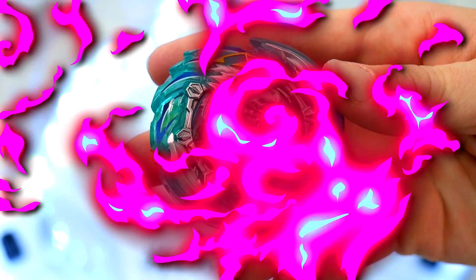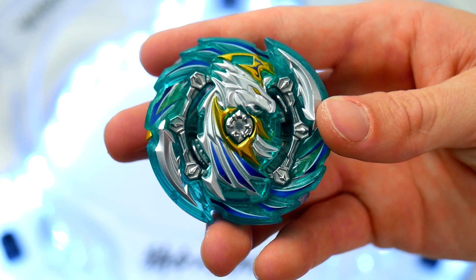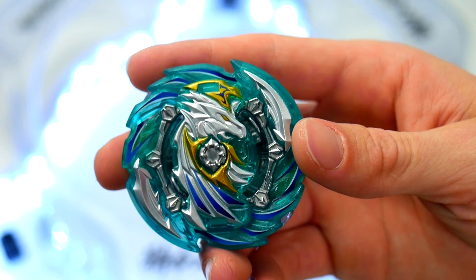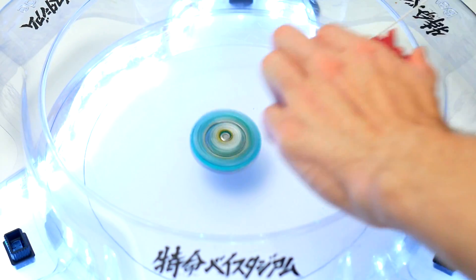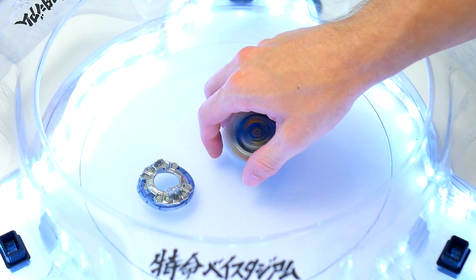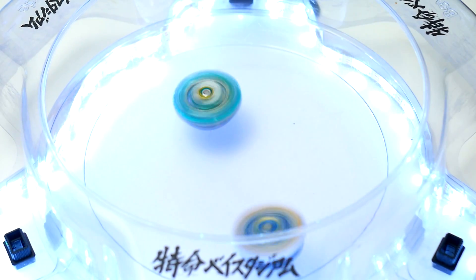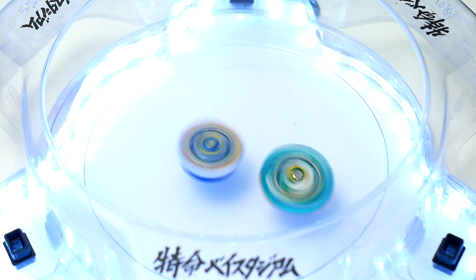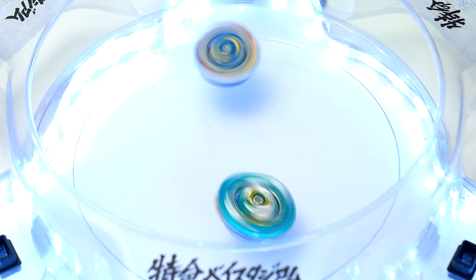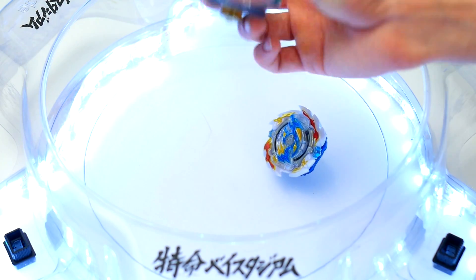Without further ado it is time to move on to the test battles to see if the gimmick actually works or if it's all marketing. We're putting Heaven Pegasus up against Lord Spriggan first. A super light launch — maybe that'll make it burst less. Stamina is waning though, and there it goes. Pegasus also took about one click there.